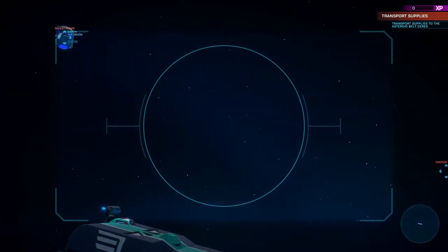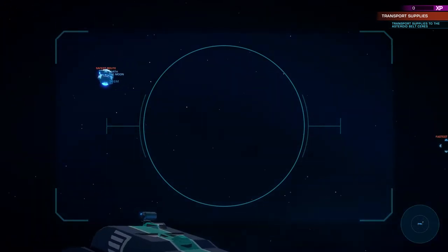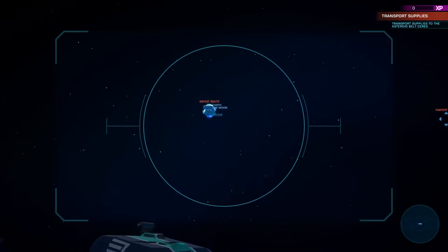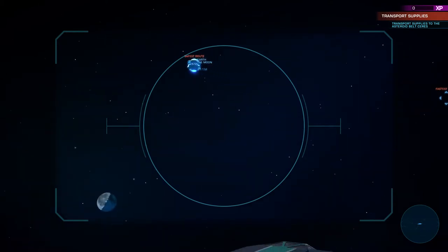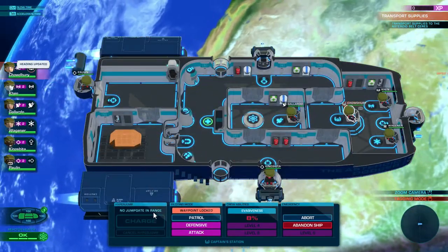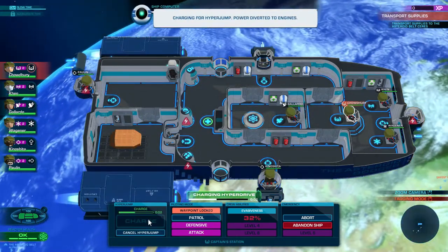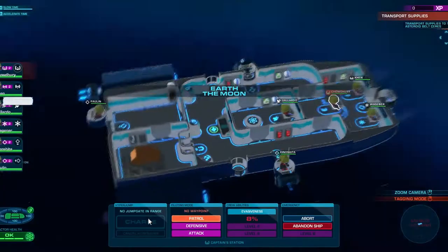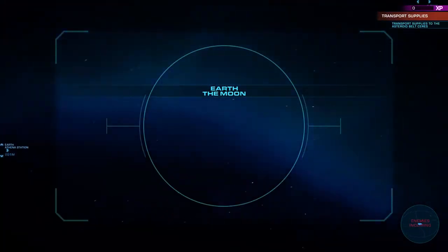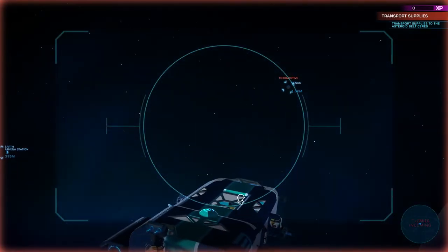Safest route or fastest route - I guess we'll go the safe route. Click on the captain, go ahead and charge, and engage. Alright, we are at the moon. We've got to go to that station there. Speed it up.